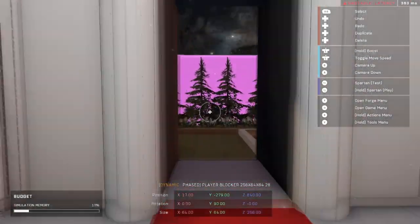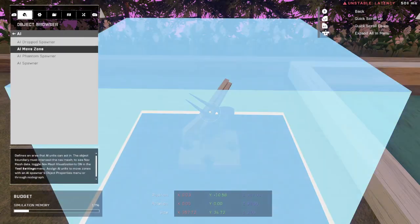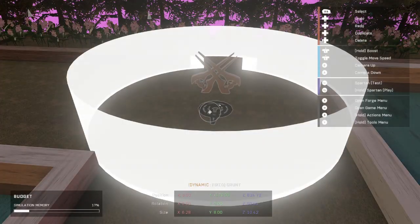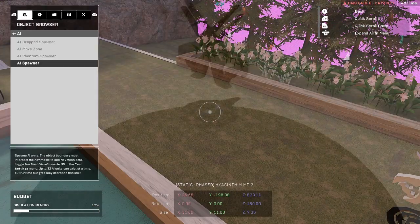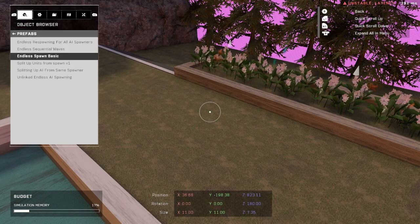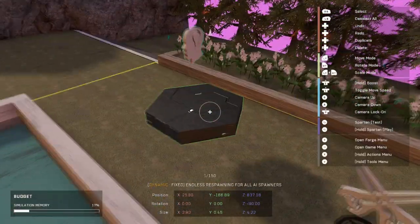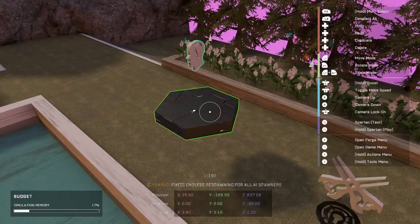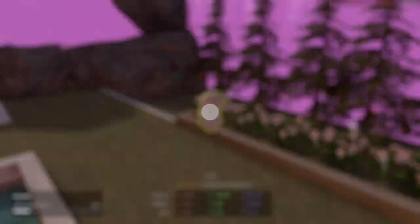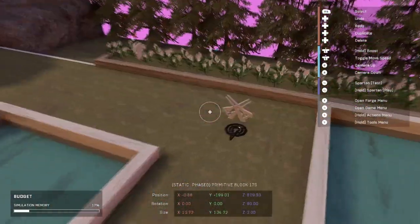Let me go ahead and fix this all up. I'm going to place my AI spawner, and I'll skip to the end because you already know how to set it up. Now it's set up, and I'm going to go ahead and use a prefab of my infinite spawner that I made — there's going to be a link to that in the description. It's just that universal single wave where everything respawns once everything's dead. Now he'll infinitely respawn.